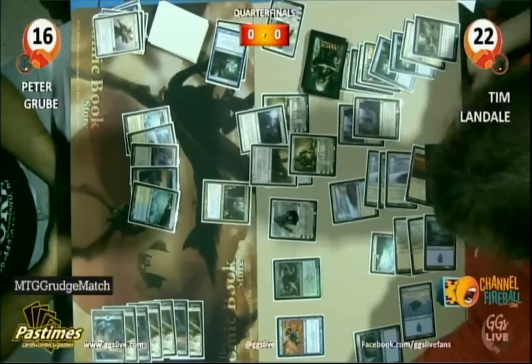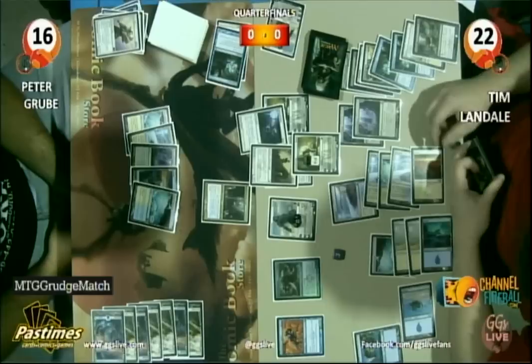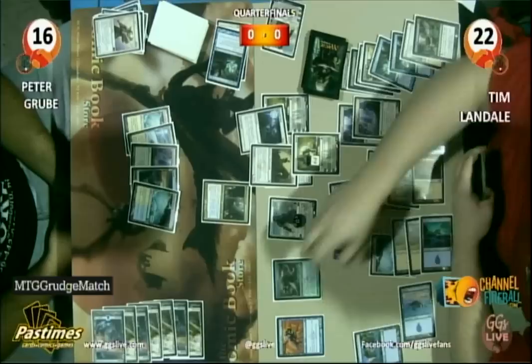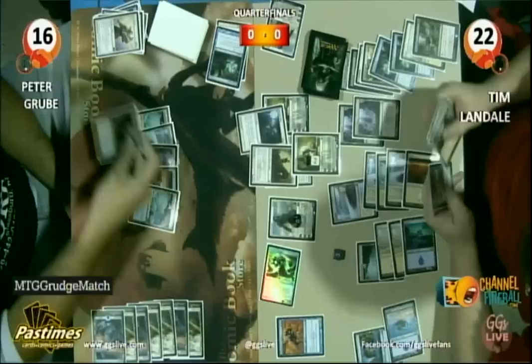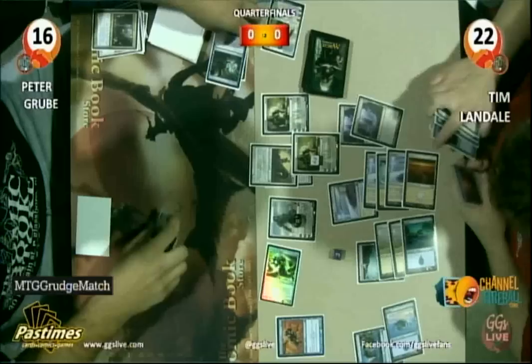Tim plays another Planeswalker — Elspeth Tirel. He's going to minus 2, creating 3 soldier tokens. Plus 2 Gideon — Gideon's at 10. It's not hard to kill a 10-loyalty Gideon. Tim also has another Consecrated Sphinx in his hand. Landale's going to attack in there with Wormcoil Engine — that's going to get chump blocked. The Geist is going to die anyway. And Peter scoops it up right there. Congratulations Tim — one game closer to advancing to the semis.